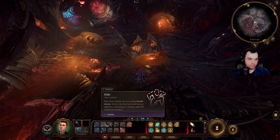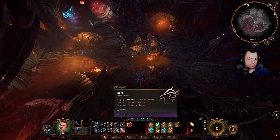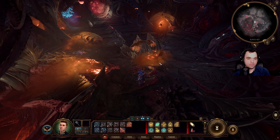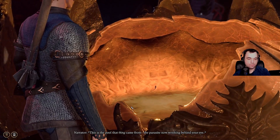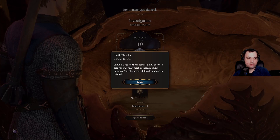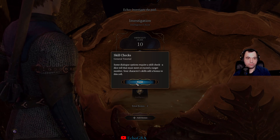Bash, throw, hide, jump, dip — shove, help, and attack. Massive smash. This is the pool that thing came from — the parasite, now writhing behind your eye. Real text general tutorial: some dialogue options require a skill check, a dice roll that must meet a preset target number. Your character's skills add a bonus to this roll.